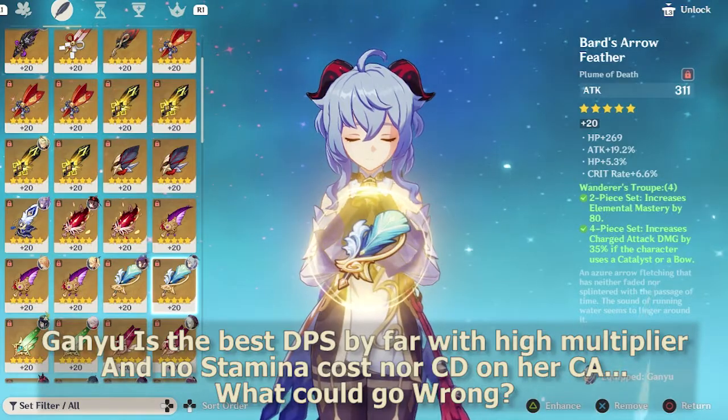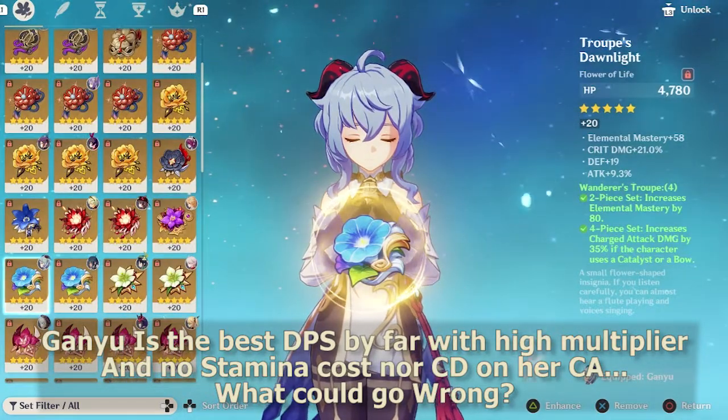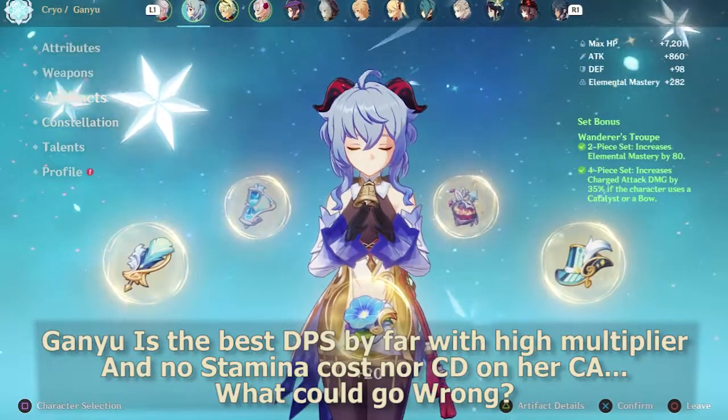Ganyu is the best DPS by far, with high multiplier and no stamina cost nor cooldown on her charged attack. What could go wrong?